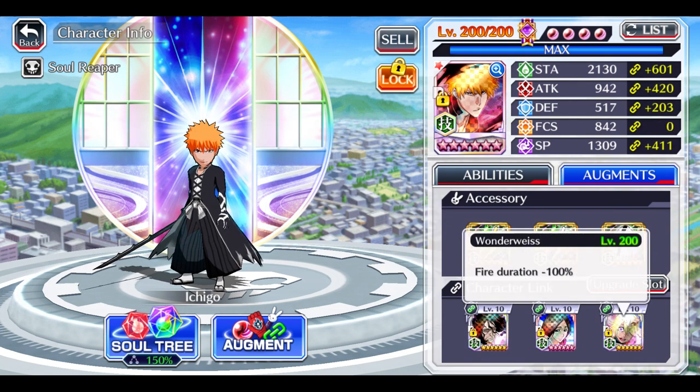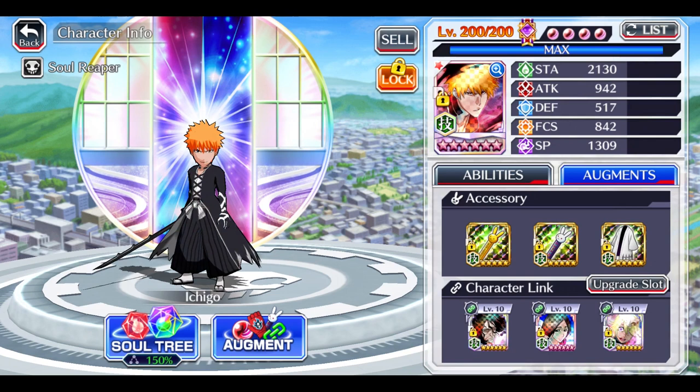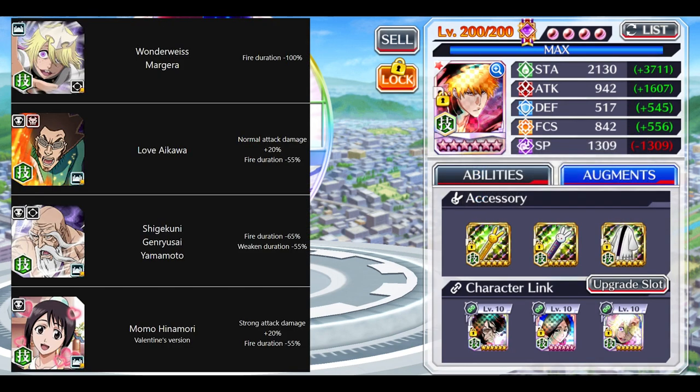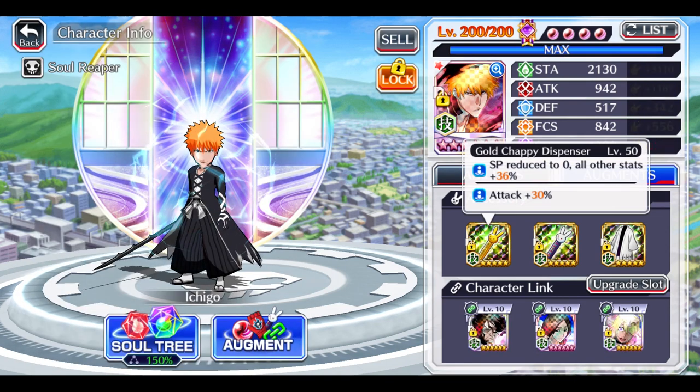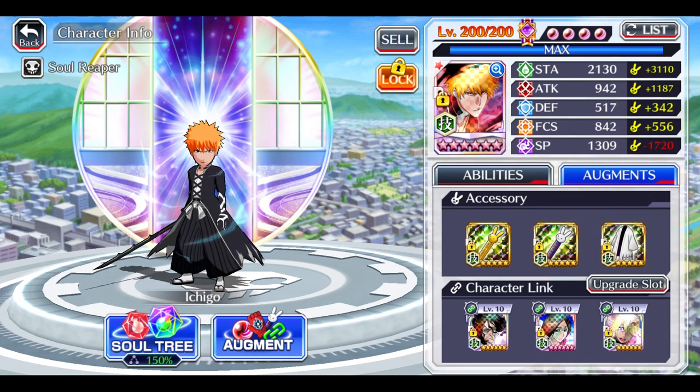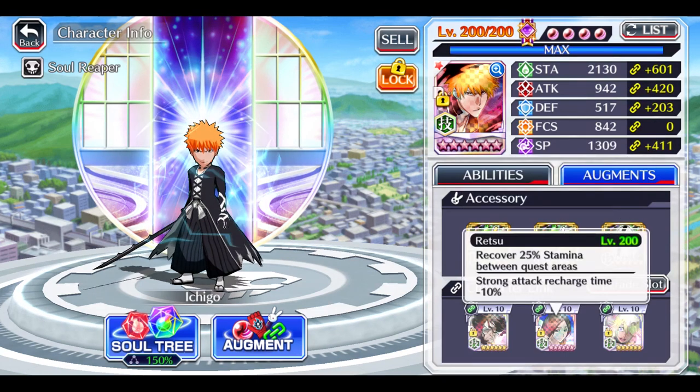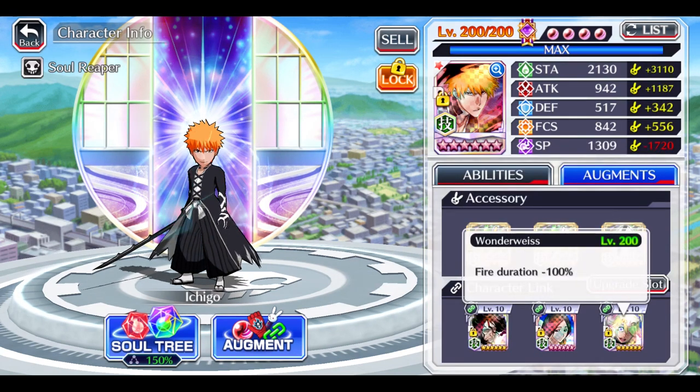If you don't have Wonder Weiss, you can use a fire duration 5-5 with a spirit core, or you can use one of the food items — they can be somewhat useful. If you don't have a gold Chappy, you can use an off-color gold Chappy or a normal attack damage item in replacement. Then just use a Captain's Robe. As long as you have a heal link and are immune to fire, you should be really good to go.